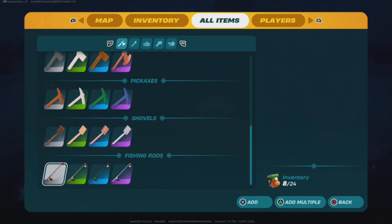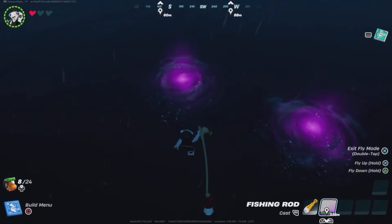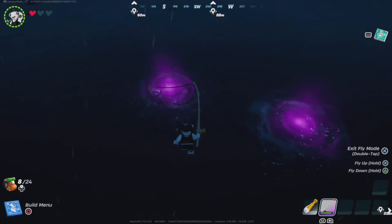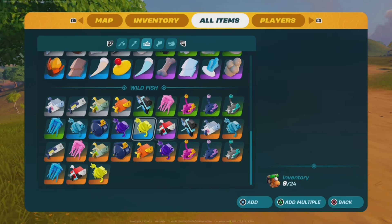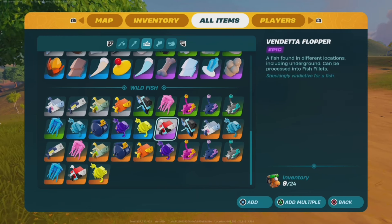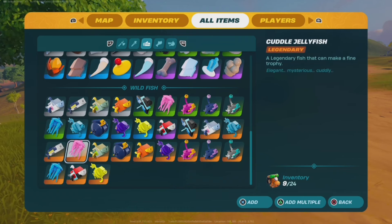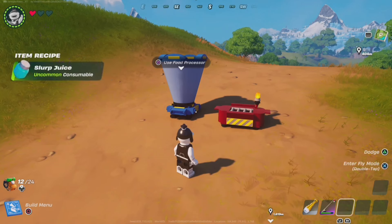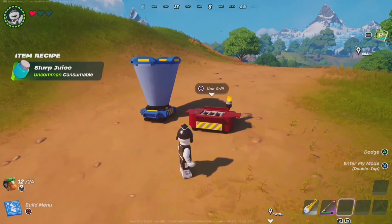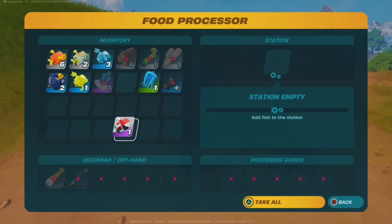There is something called the bait bucket — you throw it into the water to attract fish, and it comes in different rarities just like the fishing rods. I'm curious to see how this bait bucket works, so I'm going to throw that in. I see — that's what forms the different fishing holes for the rarities. We're in sandbox and there's a huge selection of fish: shield fish, vendetta flopper, small fries, jellyfish, and all this other stuff. I don't see any Midas flopper though.